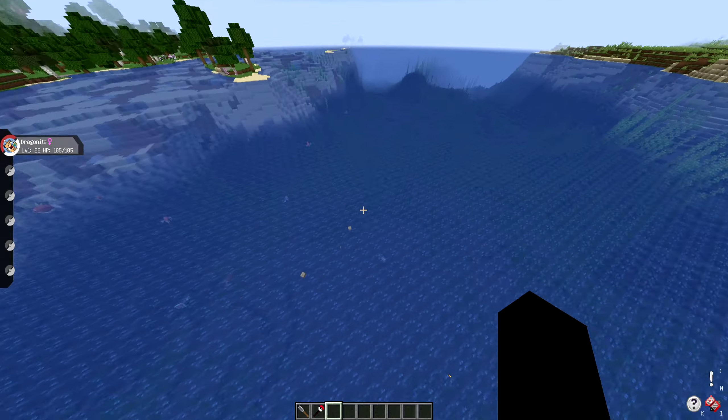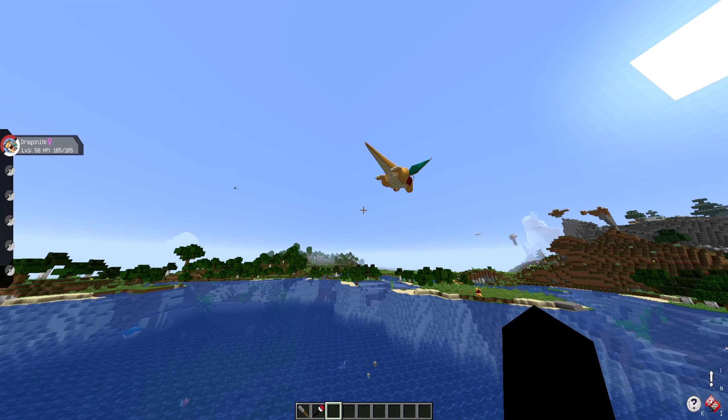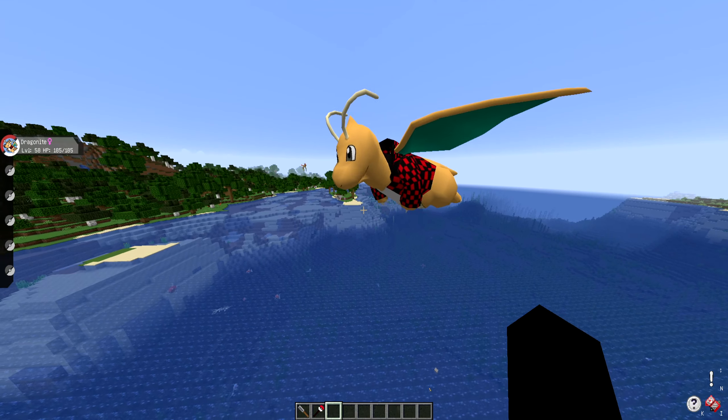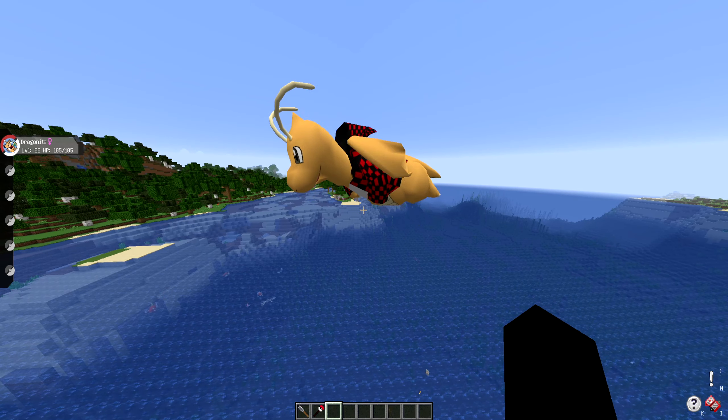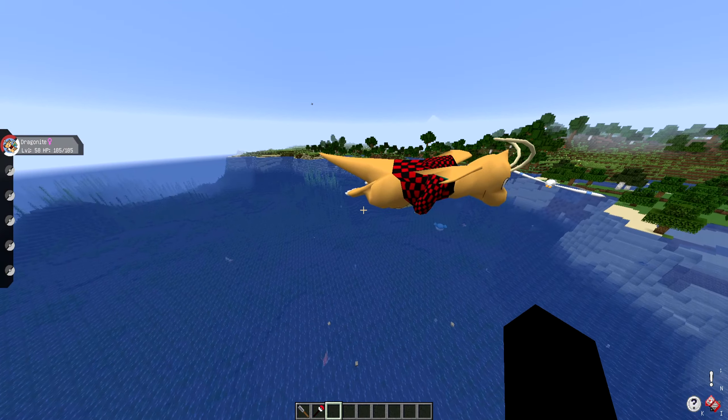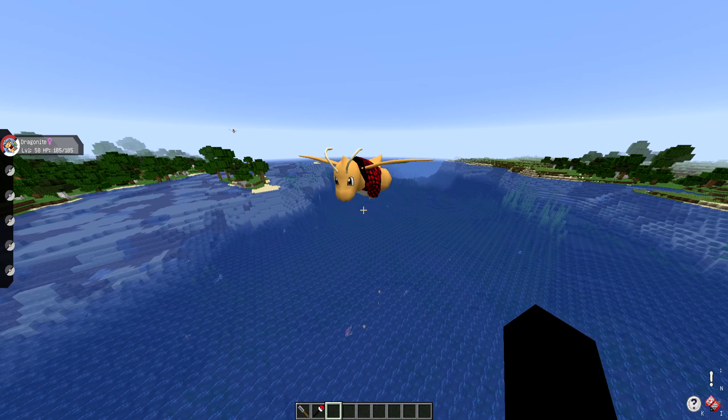If you're just sort of swimming or flying on your Pokemon, just check around — you might in fact see a Dragonite. Specifically, this version will only spawn at dawn or dusk, so you're not going to be able to normally encounter this. But then again, regular Dragonite spawns at dawn and dusk as well.